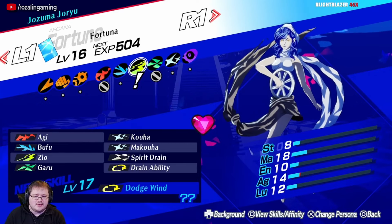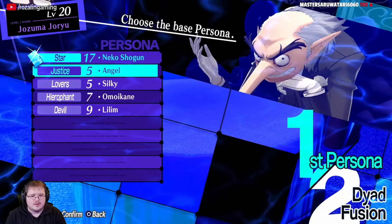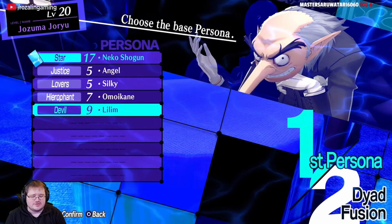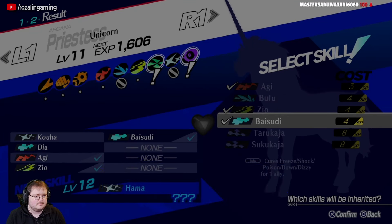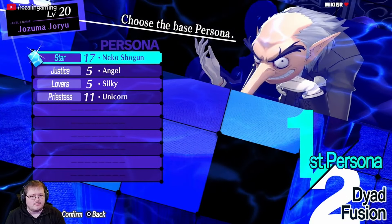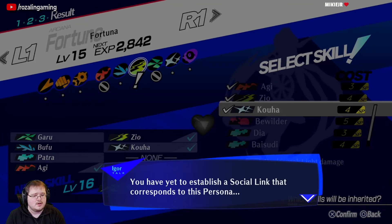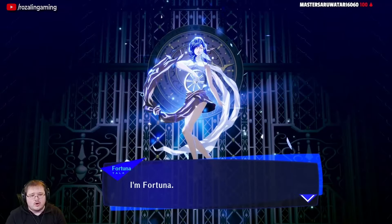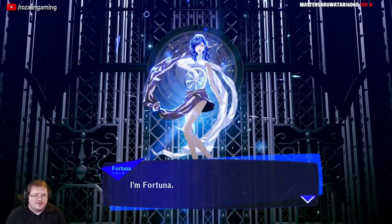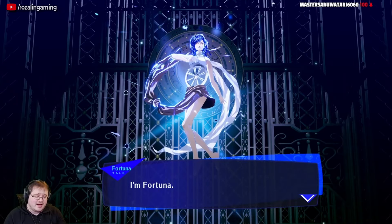Let's go ahead and show how we can make this five-element Fortuna. The base version with just the five elements is actually incredibly easy to do. You need an Angel, a Silky, an Omoikane, and a Lilum. For step one, you want to fuse the Lilum and Omoikane in order to make a Unicorn, passing down Agi and Zio. Once you have that Unicorn made, go to Special Fusion, select Fortuna, and make it inheriting Agi, Zio, and Koha — which gives Fortuna the five base elements other than EIHA. You would then put on the skill card for Spirit Drain and Drain Ability if you have them. They're not necessary, but it makes it easier. You now have a five-element Fortuna that can hit every single enemy's elemental weakness, assuming they have one, for the first two blocks.